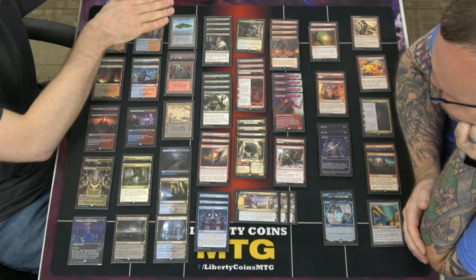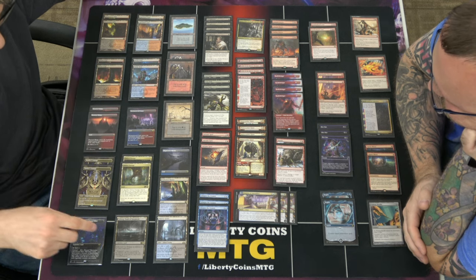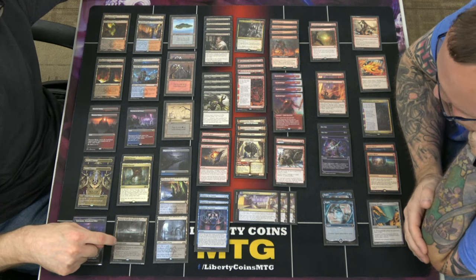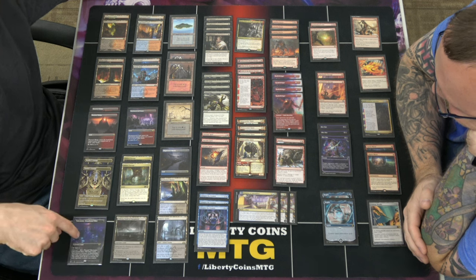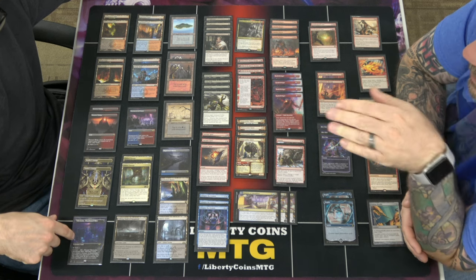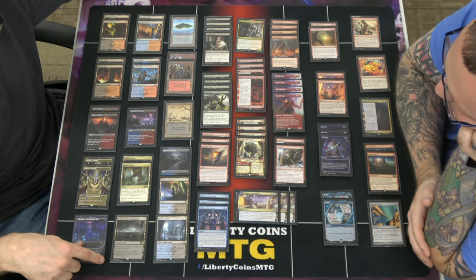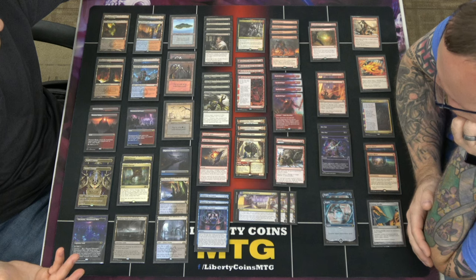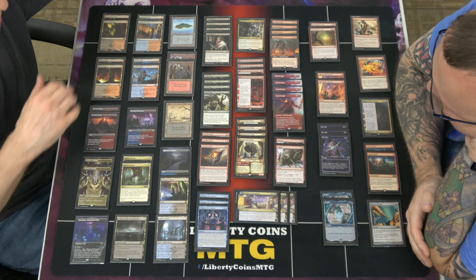So anyways, that's the lands. I put a Swamp, two Mountains, and an Island in because I wanted four basics for the two Fabled Passages. And then I have an Urborg, which I don't think I've drawn a single time in two weeks, so it might get cut. Same kind of goes for Takenuma — I haven't used it yet. In other decks it's always just been a land. In a Golgari or Mono-Black deck there are enough creatures, but this has like 13 creatures, and you kind of want them in the graveyard anyway. So I might cut those two just to make the color distribution a little bit better.